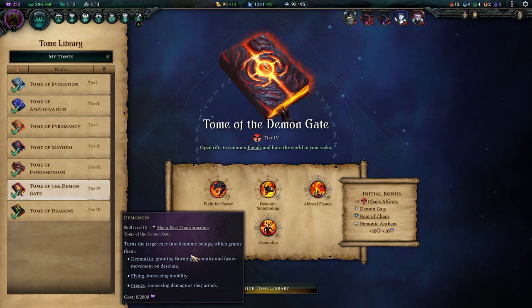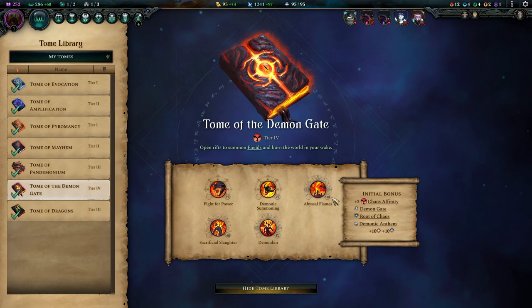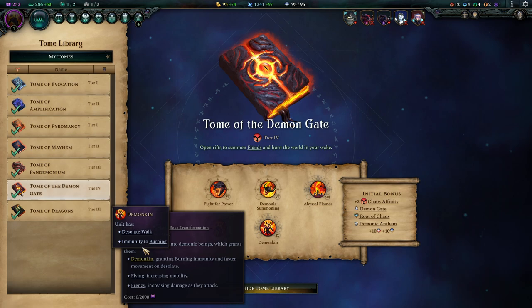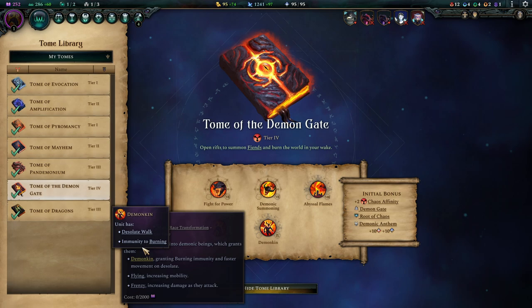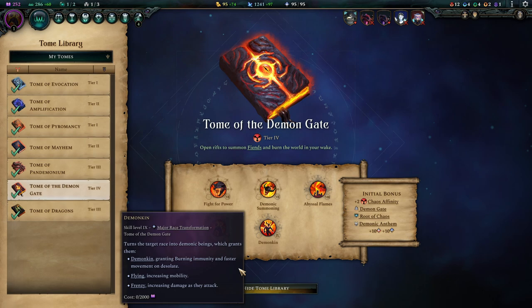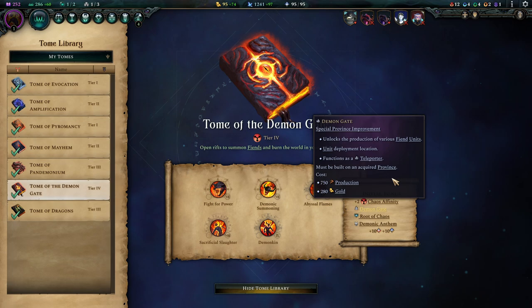Demonkin is a bit of an odd one. You have to decide whether to go for Draconian or Demonkin since they're both major racial transformations. I don't think you need Demonkin after going Dragon. Demonkin also comes with immunity to burning and gives Frenzy, but we already have Frenzy on our Furies and Battle Mages via unit enchantment — it would only add it to melee units and you could remove one unit enchantment to preserve mana. It's a matter of choice.